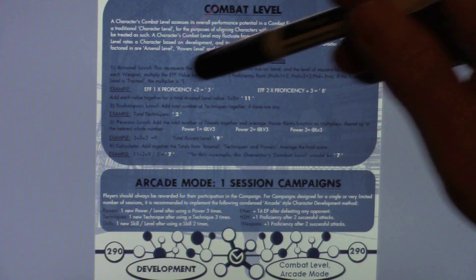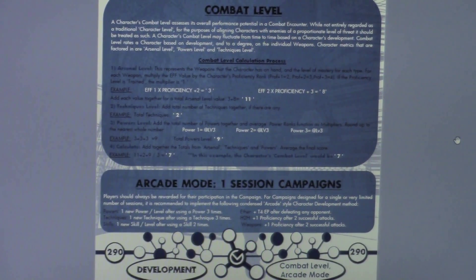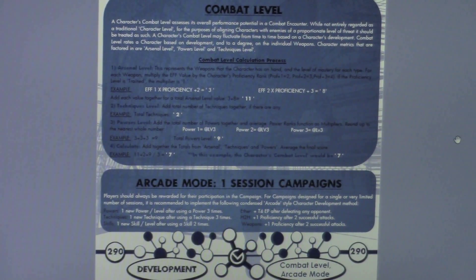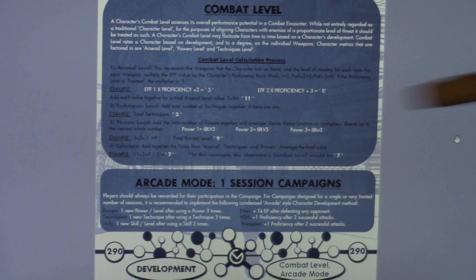Combat level is a simple averaging calculation — I suggest you read that section and see for yourself how it's computed. On your character booklets, there are fields that ask you to put that number in. On the very front sheet of your character booklet, you can put your total combat level in so that when the game master asks to see your character sheet, they can look at that number and get a pretty good idea of what you can and can't handle before they throw challenges at you.